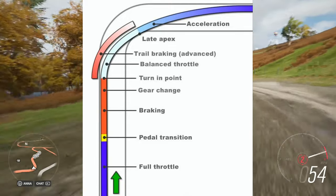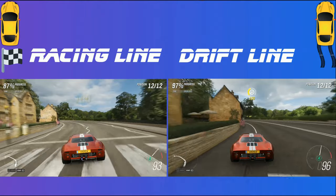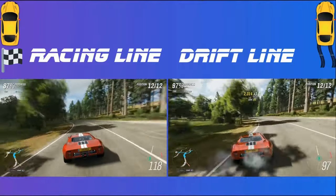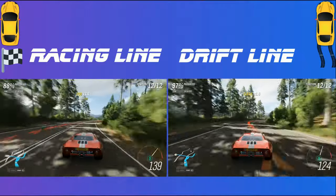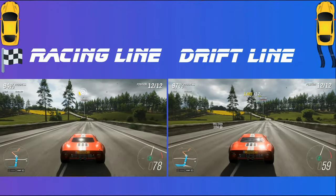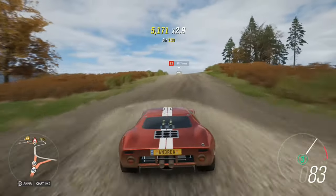I'm going to show you a proper racing line compared to a drift line. I give the drift line a half-second head start, and already the racing line is in front. The racing line brakes early while the drift line drifts in — and as you can see, with the footage slowed down, the racing line wins first place and the drift line gets second.